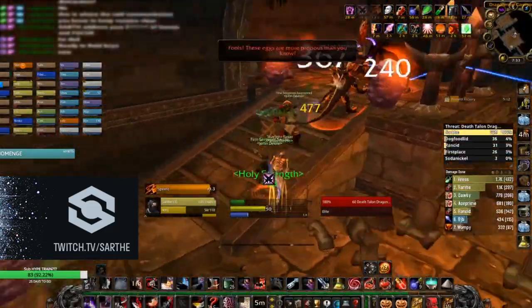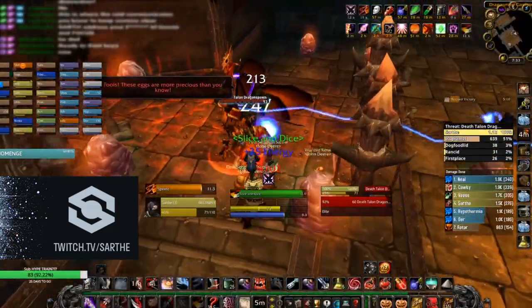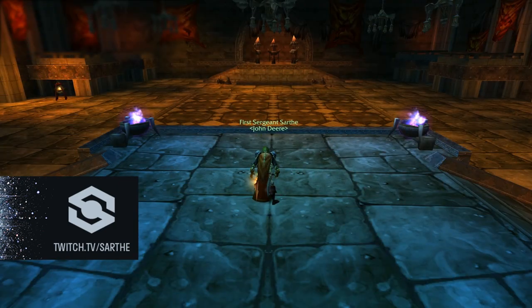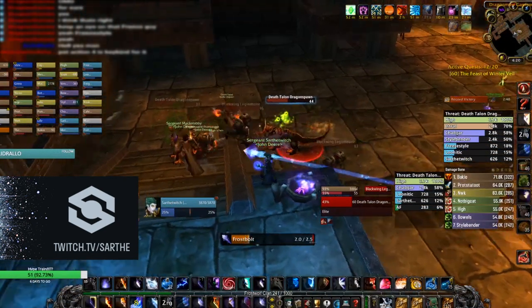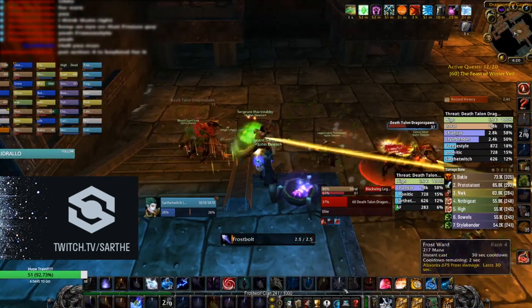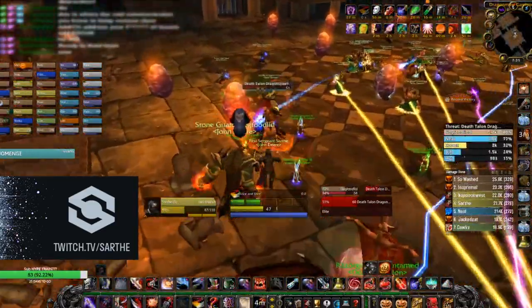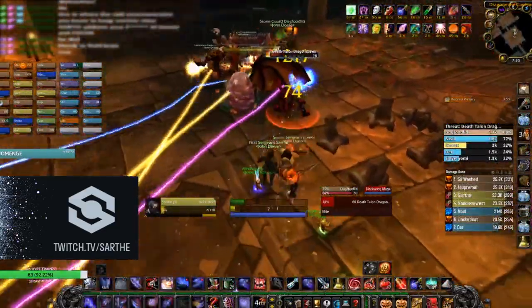Razorgore the Untamed. There are a couple of main strategies to dealing with the add phase. The adds don't have as much health as they did on private servers, so you can either set your group up in four different sections and kill the adds right as they spawn, have your group set up on the ramps so the mobs run right to you, or have your main group in the middle with tanks bringing the adds to you.